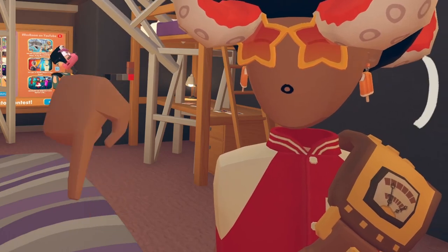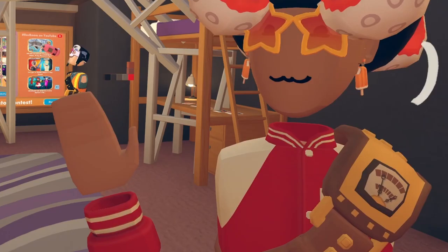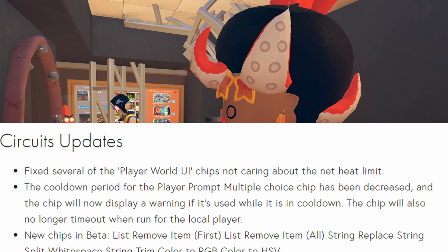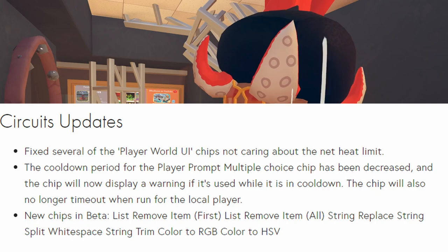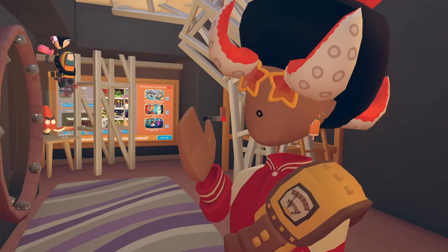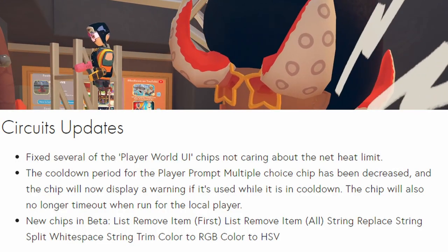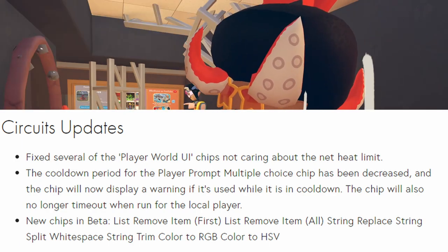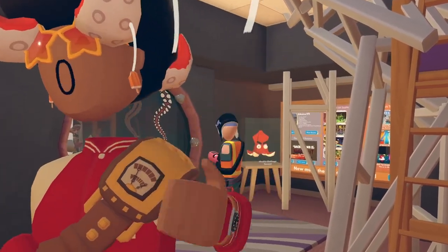There are also a bunch of circuit updates. There will be timestamps for each individual topic if you aren't interested in circuit updates. They fixed several player UI chips not caring about the net heat limit. The cooldown period for the player prompt multiple choice chip has been decreased, and the chip will not display a warning if used while in cooldown. The chip will also no longer time out when run from a local player. There are new chips in beta too: List Remove Item First, Remove Item All, String Replace, String Split, White Space Strings Trim, Color to RGB, and Color to HSV.